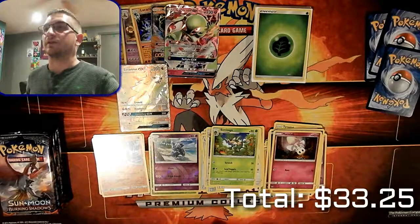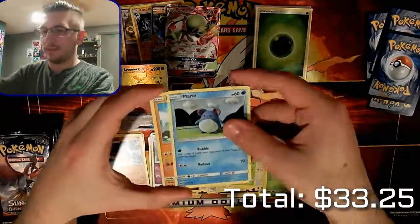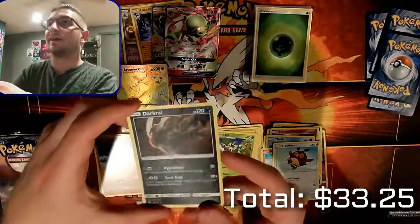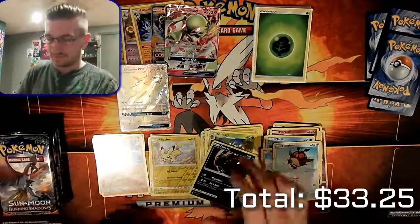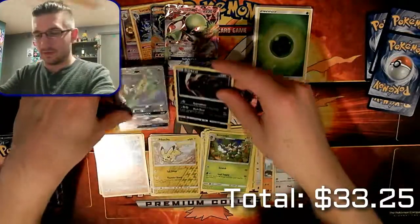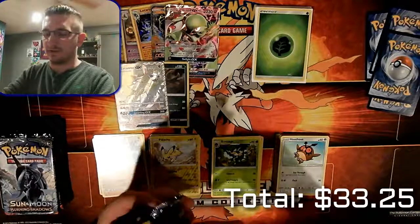Pack four: Morelull, Caterpie, Marill, Rhyhorn, Hoothoot, Guzma, Whirlipede, Simisage, a Pikachu reverse holo, and our rare is a Dark Raichu holo — that is amazing! I believe I still need this one. I really love the design for this Dark Raichu. It goes right underneath Lycanroc because Lycanroc is just way too awesome. That was not a grass energy, so no code for that one.